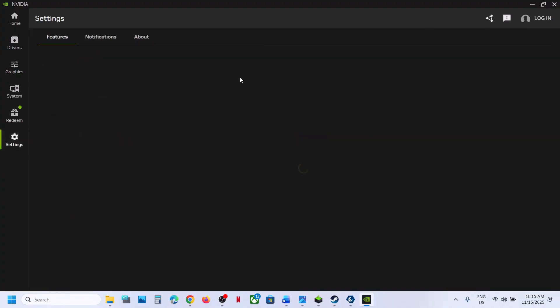Still not working — you can disable the Nvidia overlay. If this is on, turn it off, close the Nvidia app, and then check.